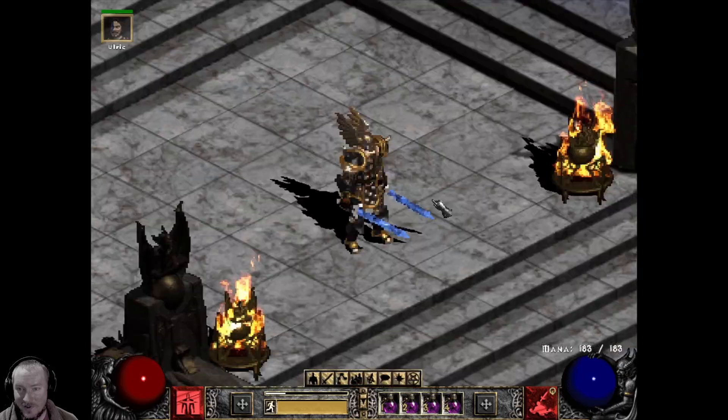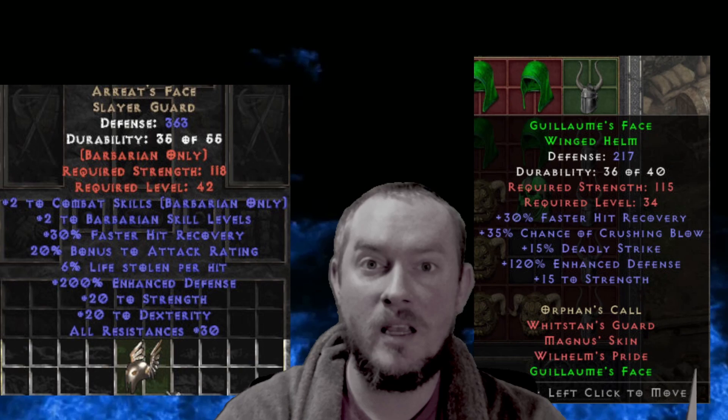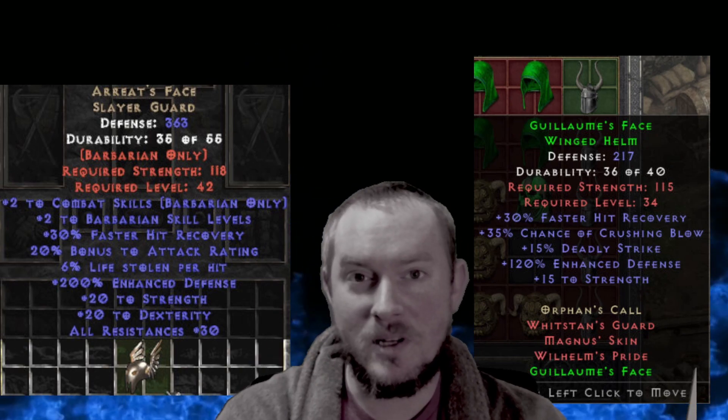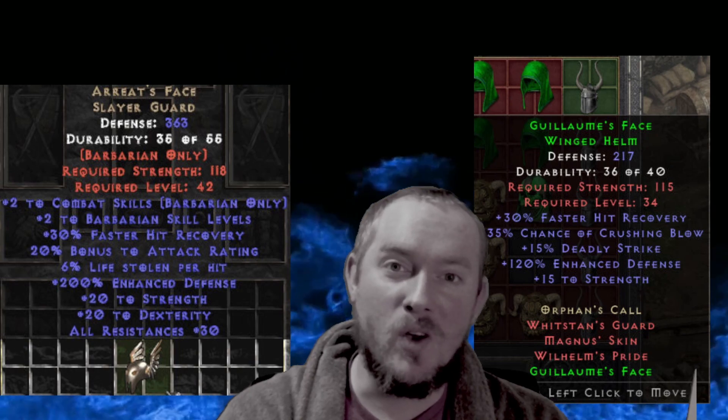Let me know which one you think is better. G-Face is a little bit less safe but gives you a higher damage opportunity, while Ariat's Face is going to protect you a little bit better. Everybody have a great day and I appreciate you so much for watching.